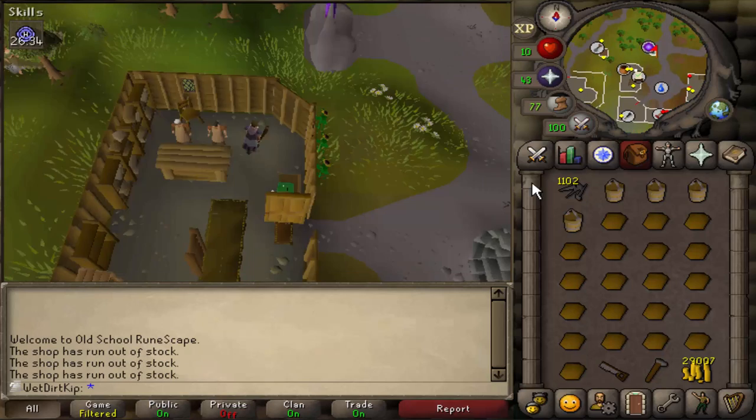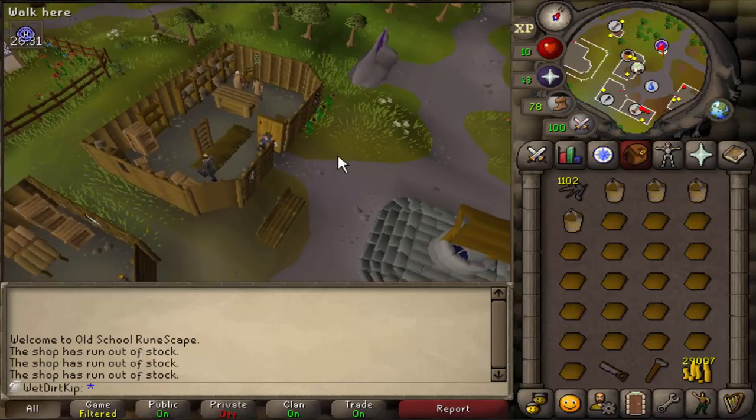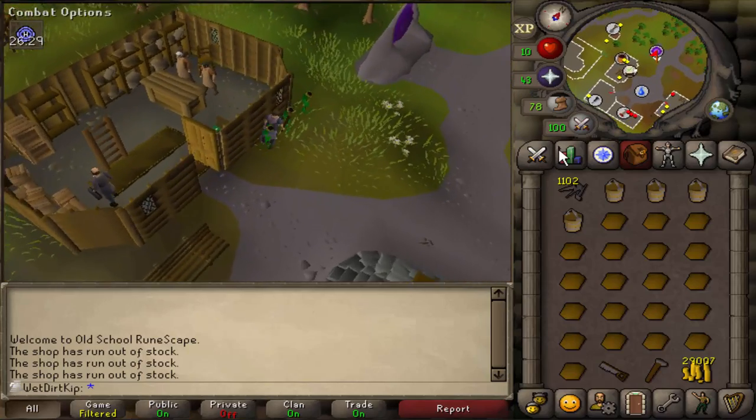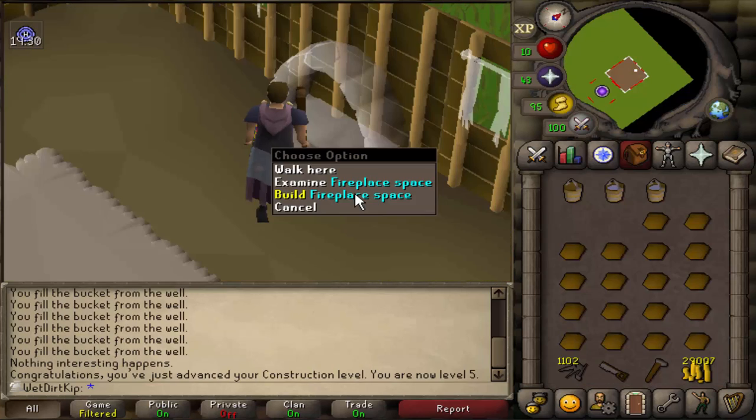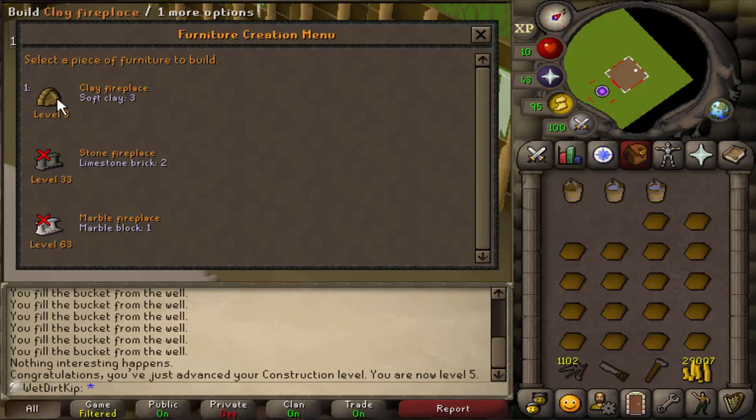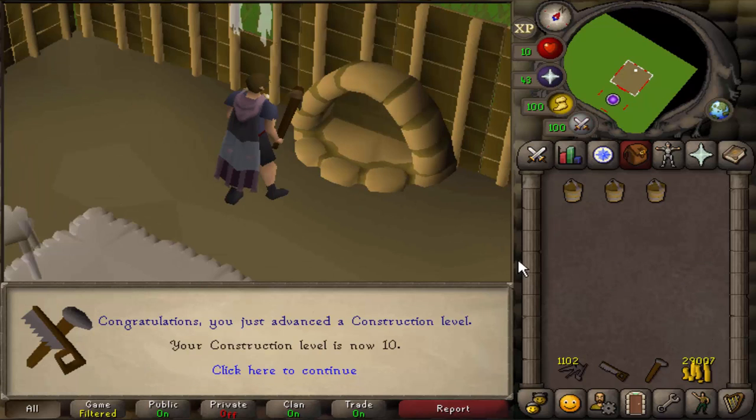You can tell I really didn't want to waste this soft clay, but we're all set and ready to start training Construction. We're gonna train until level 10 and then we've got quests to do. By the way, you get 10 Construction XP for each piece of soft clay that you use.